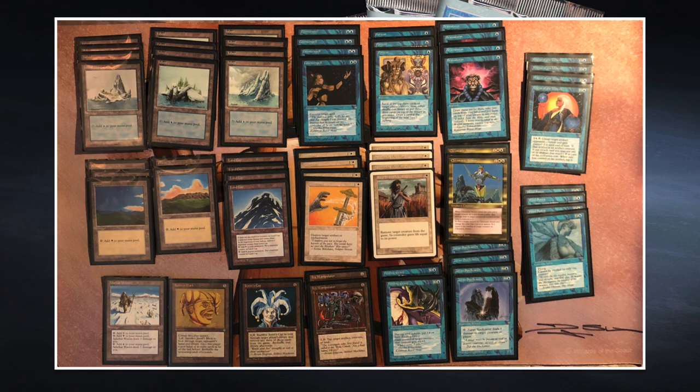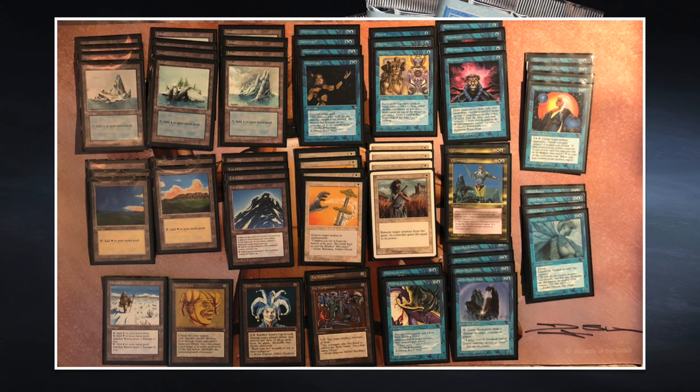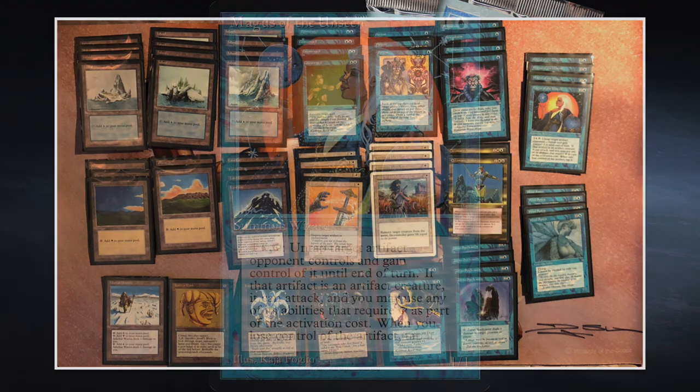I want to discuss Kundert's creature base because I'm a little surprised. The concern is Pyroclasm — one red mana deals two damage to each creature. Fortunately Kundert's opponent Baron Nick is not playing it today, but Pyroclasm sees a lot of play in this tournament and most red players run it. The problem: all of Kundert's creatures have toughness of two or less, so they all die to Pyroclasm. We've got Magus of the Unseen, which can steal artifacts, and the main threat, Wind Spirit.